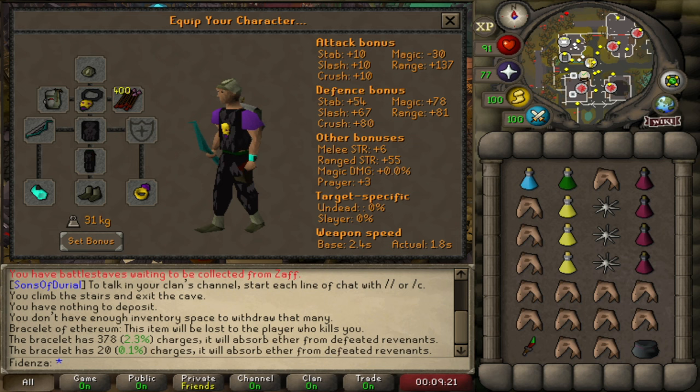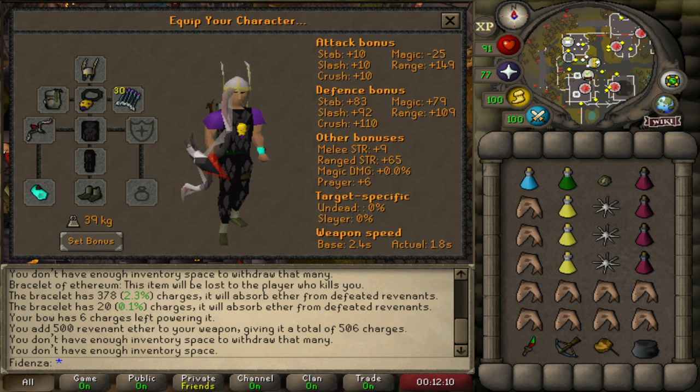Everything else is pretty basic stuff. You're probably going to look like a bot and will definitely be mistaken for one, but that's okay — they use it for a reason. Here's the higher risk setup. We have the Web Weaver Bow, and if you could afford it, it's a huge improvement. I've noticed I get about double the kills per hour over the Magic Shortbow, but obviously that comes with more risk.